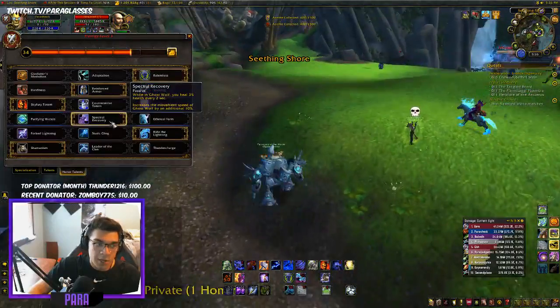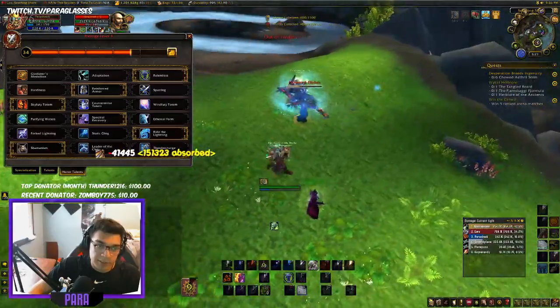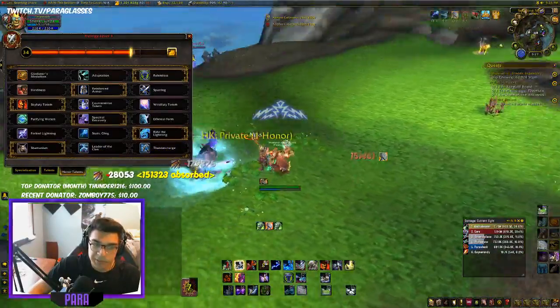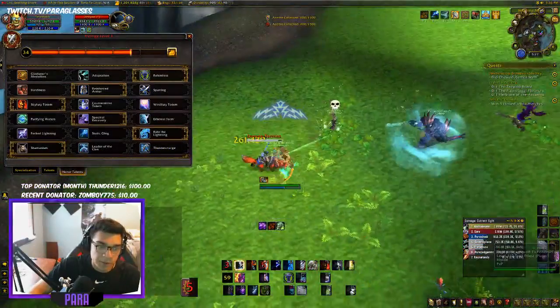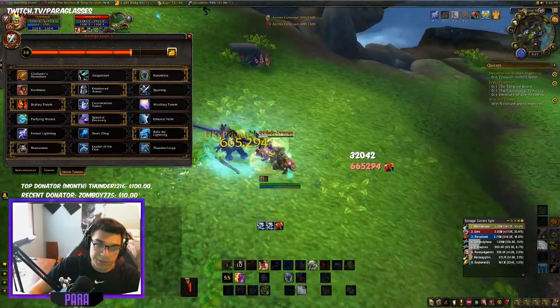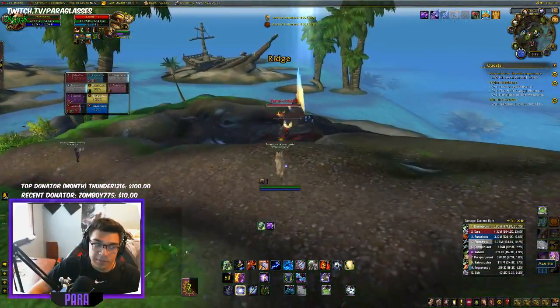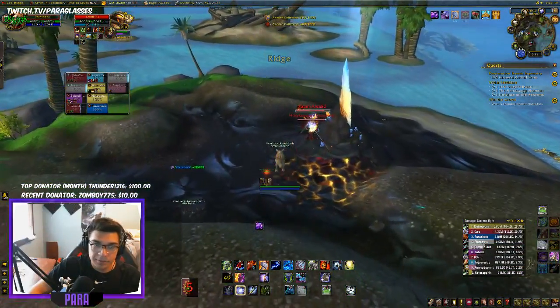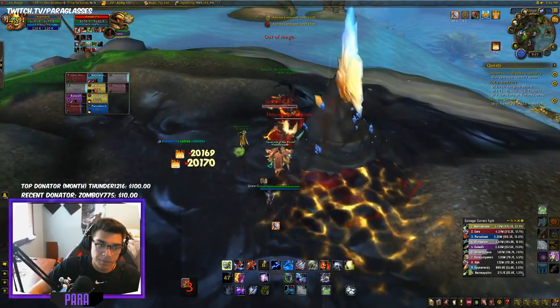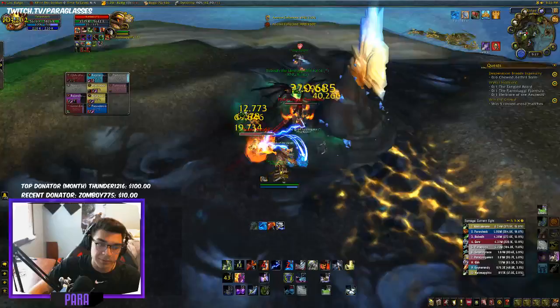Spectral Recovery for increased move speed, healing, and Ghost Wolf form. Ride the Lightning for extra damage on Storm Strike — good in high AoE situations when people are grouped up, and it also hits single target. Shamanism because it gives your Bloodlust a 60-second cooldown and gives you a 20% haste buff.